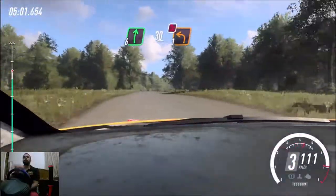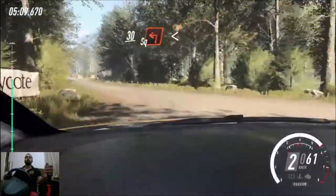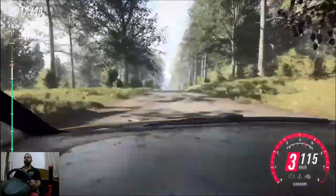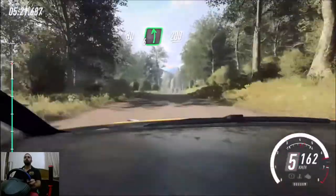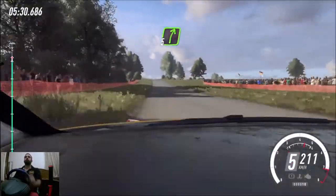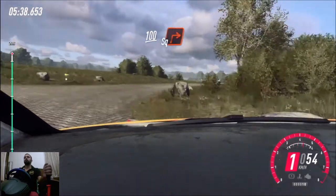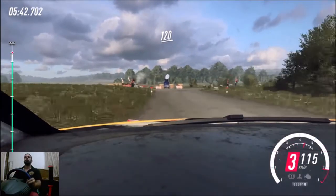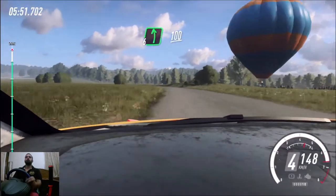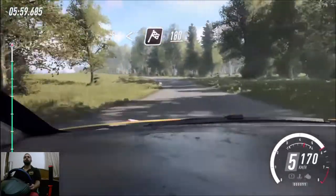Extra long to the crest, over 30. Turn 1 left, don't cut, 30. Turn 1 left, opens, 200. Flat block crest, 80. 6 left, 200. 5 left, big jump, 120. Flat crest, 100, crest, and 5 right to the crest. Slow 6 left, and turn unseen square right. 100, turn unseen square right. 120, crest, and 6 left, 70. 5 left to the crest, 100. 5 right, tightens, into 5 left, tightens, open to our finish, 180, to stop.